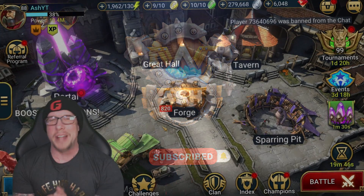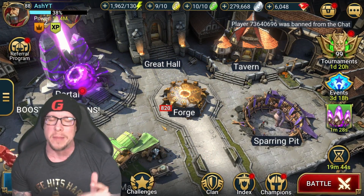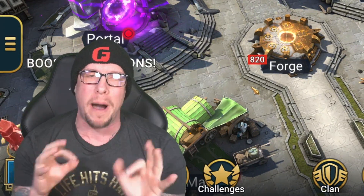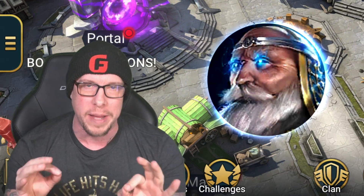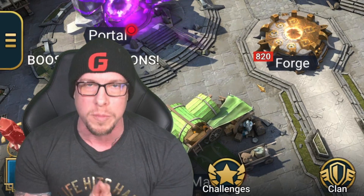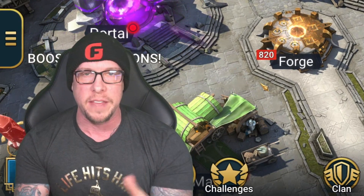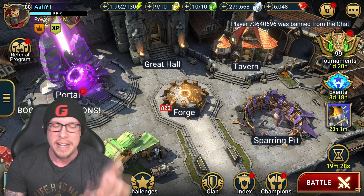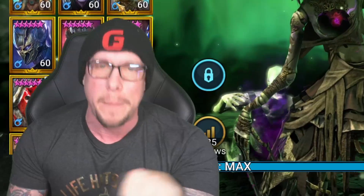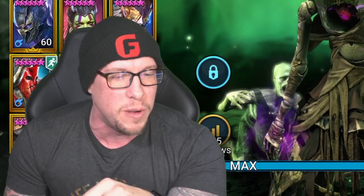Hey guys, what's going on? It's Ash here coming at you today in Raid Shadow Legends. Thank you for joining me. Today's gonna be an amazing video. We're gonna be doing a spotlight on Archmage Hellmut, who is insane. This dude's a beast. He's only available in Doom Tower normal via the Secret Room Champion Fragments. If you're watching this video the day it goes live, Happy Valentine's Day to you and your loved ones.